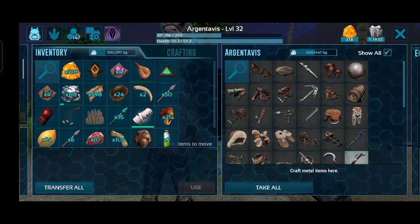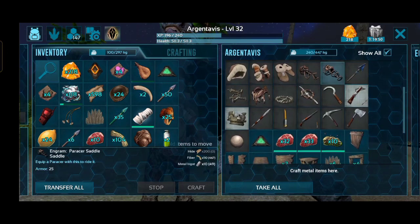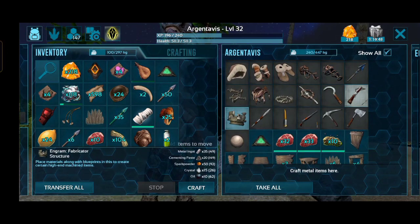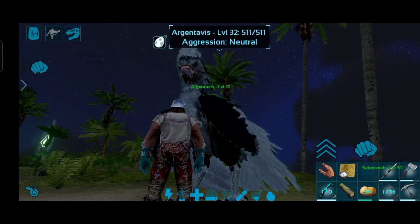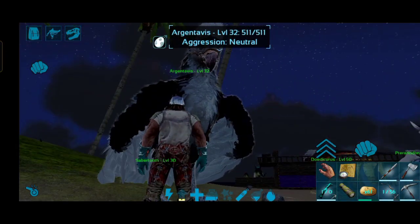Now let's go to the fabricator. The fabricator is like a smithy — this is our smithy. It uses metal, cement paste, spark powder, and a lot of other things that are available to us.